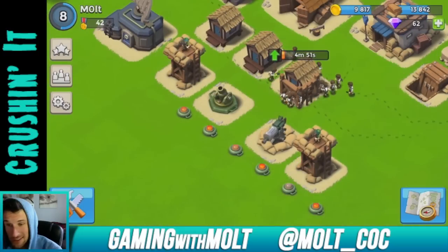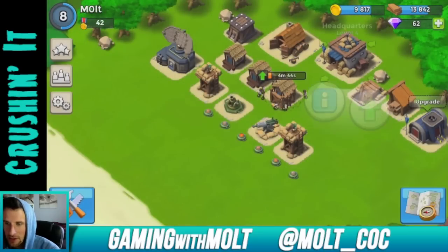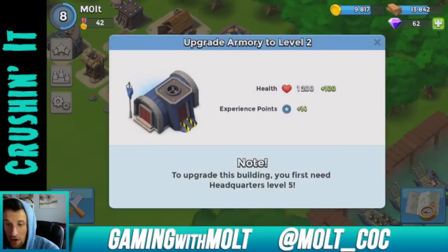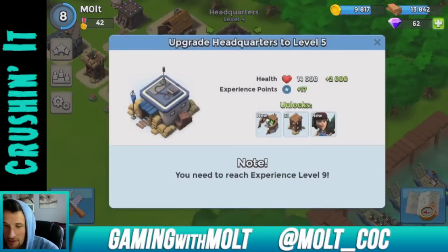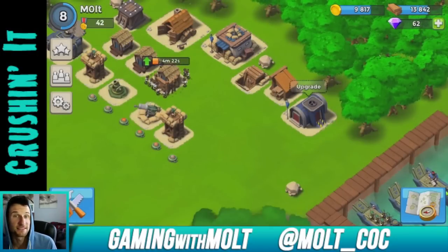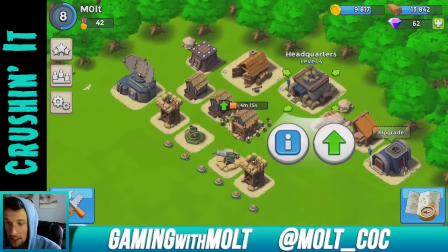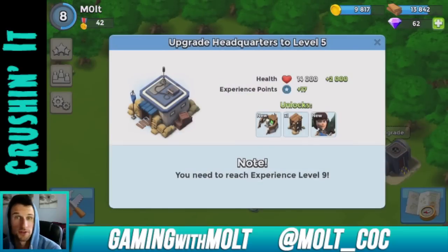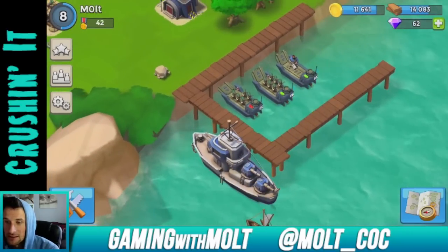Since the last episode I now have a mortar level two, a machine gun level two, and I've upgraded my snipers to level three. My headquarters is now level four. One thing I like about this game is that it's hard to rush your base in Boom Beach, because they make it so you have to be a certain experience level. I can't just buy gems and upgrade my headquarters to level five because I'm not experience level nine yet.